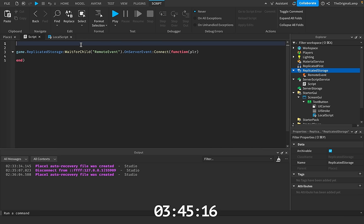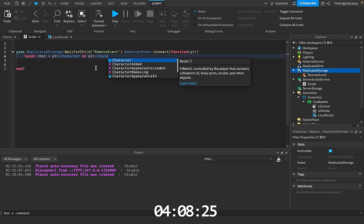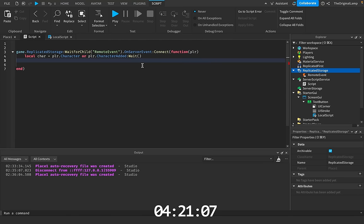The player will have like a 50% chance to get sparkles, then a 30% chance to get smoke, then like a 2% chance to get fire, and 1% chance to get a particle emitter or something. So what I'm gonna do is say local car first of all, is equal to player.character or player.character added. Then I'll say if not car, then return end — so if the player doesn't have a character, we just don't do anything.